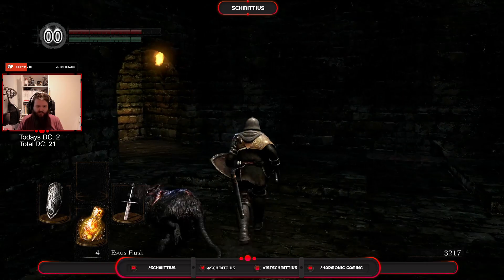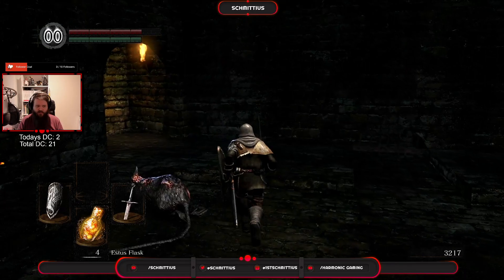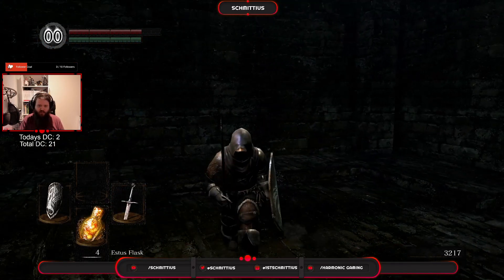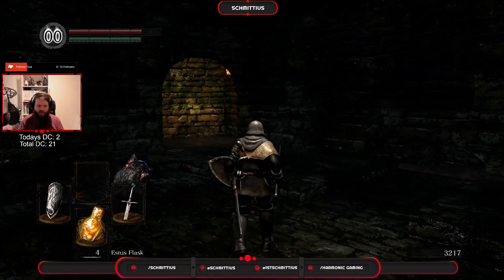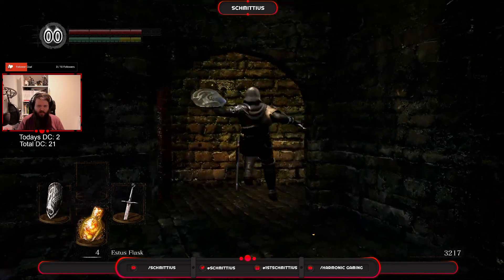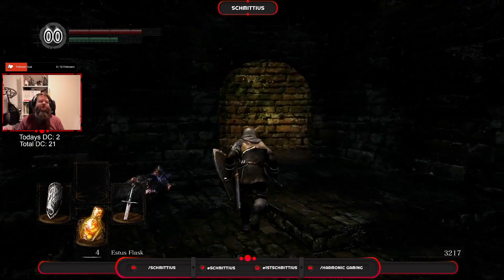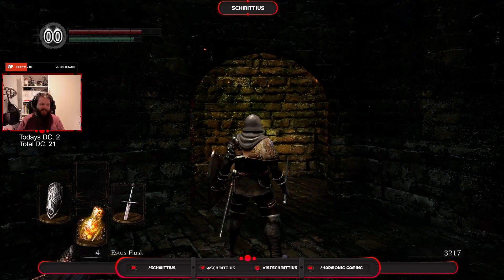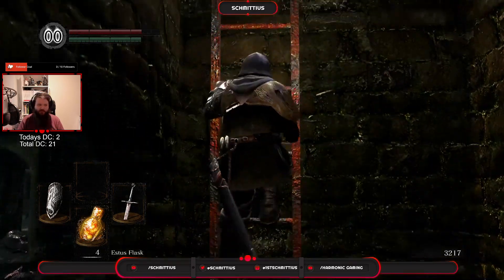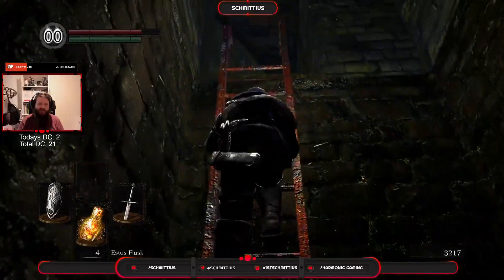It's not caps lock. It's not tab. One of the number keys? No. Oh! If I hold down space — the dodge! There we have it! I have to hold down space in order to sprint.